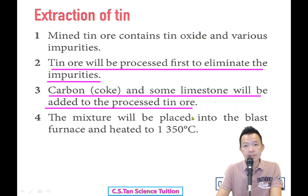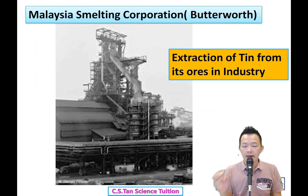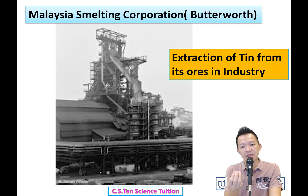But how? You must add some limestone (石灰). Why add the limestone? Good question. Don't worry, I'll tell you everything now. So the mixture will be placed into the blast furnace and heated to a high temperature.